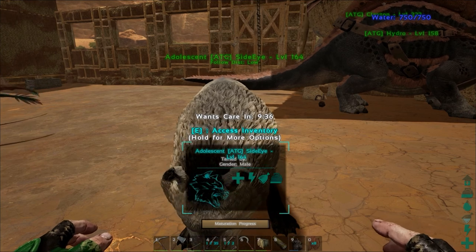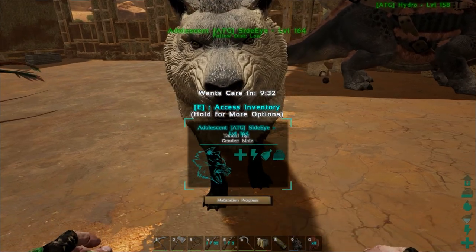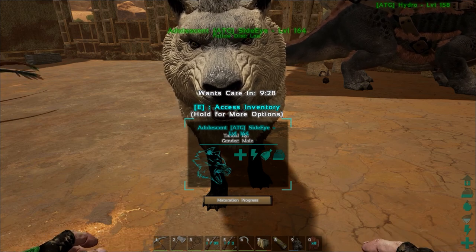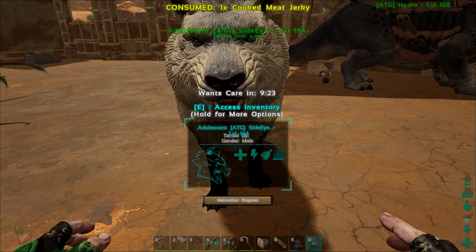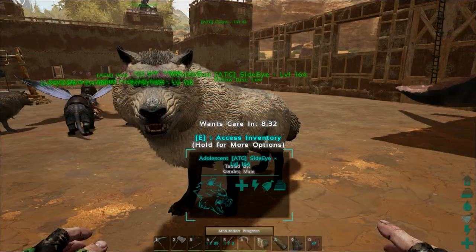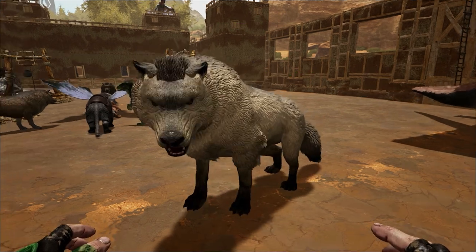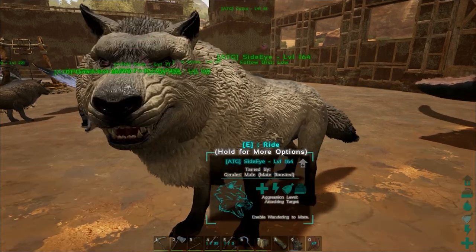We are almost there and we are going to miss it. The last timer is not going to let us get to it — nine minutes — and we have just a little tiny sliver left. It looks like we have some server settings to adjust to see if we can get this to work at the full 100%. But we did get 82%, so not too bad. Side Eye is almost done. Full grown — Side Eye! Let's take a look here.